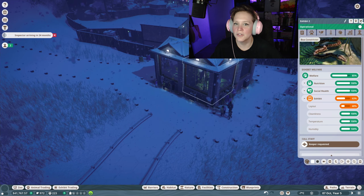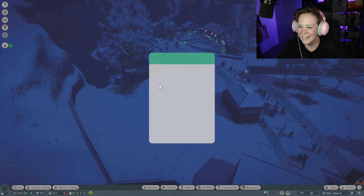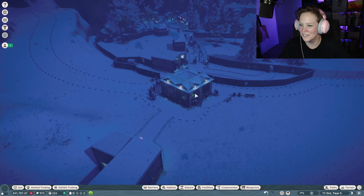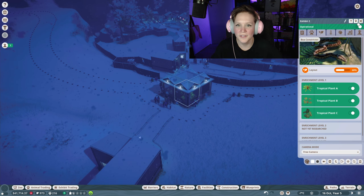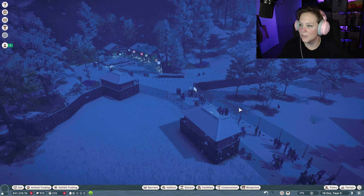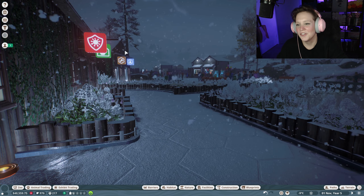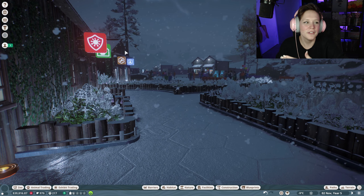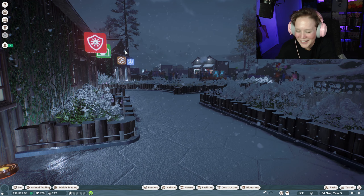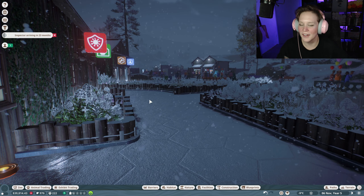Oh — did I miss the inspector? I got a one-and-a-half star rating. That's fine. At least our boa constrictor is doing good. Our sales are a little bit down, which is a little nerve-wracking. I just stopped the scene here and I thought — how beautiful is it right now? It is snowing, all of the guests are in the snow. I bet they're quite cold, but I'll let the guests buy some things and increase our funds.